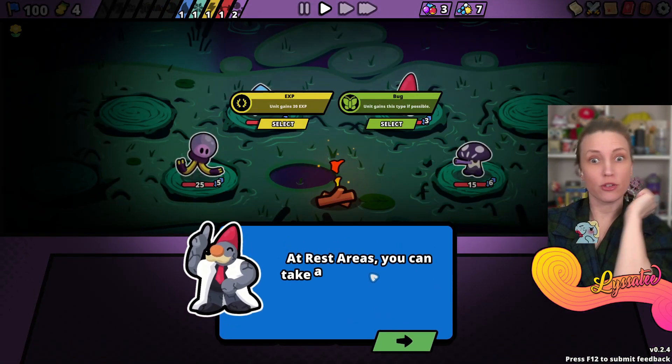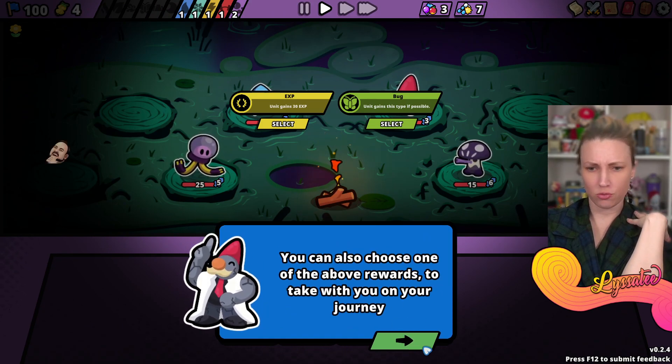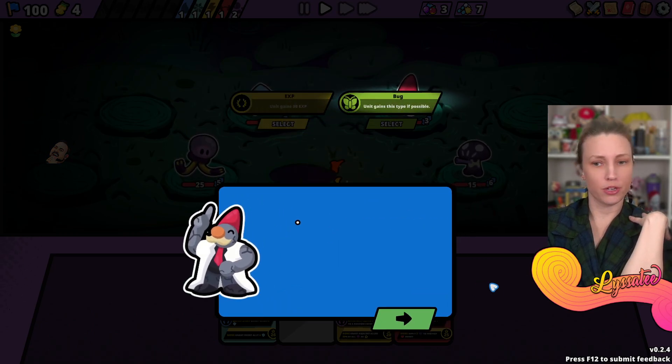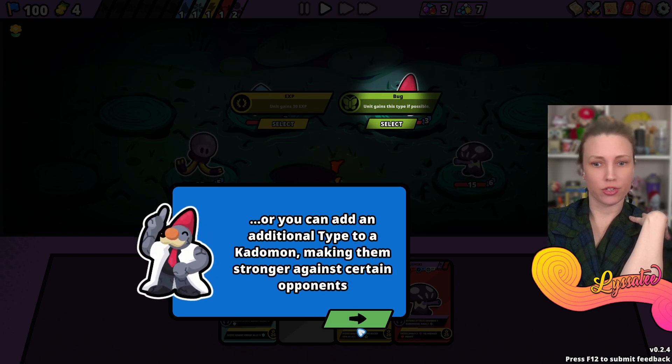I found my first rest area! Rest areas - you can take a moment to make adjustments. Choose one of the above rewards: grant one Katamon a bonus 30 experience points or add an additional type.